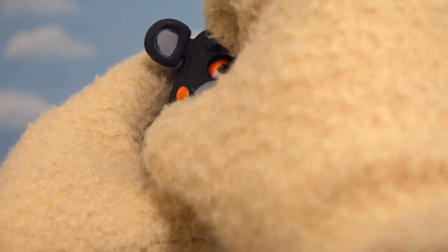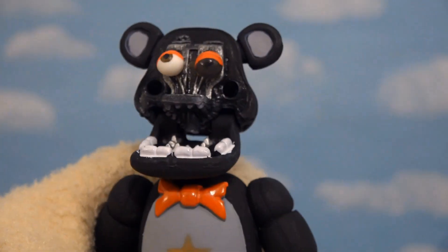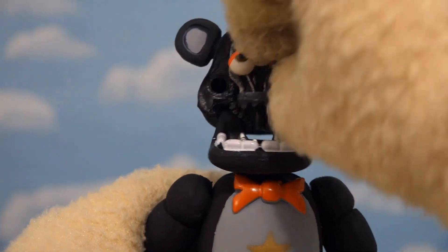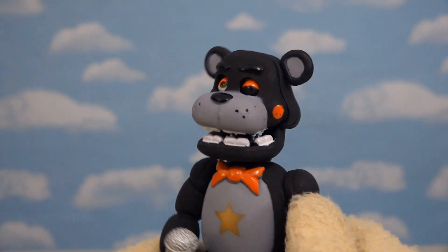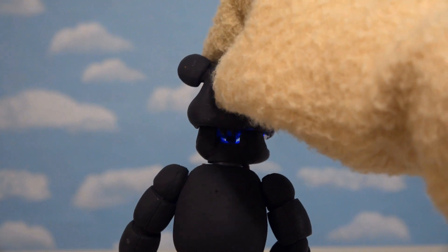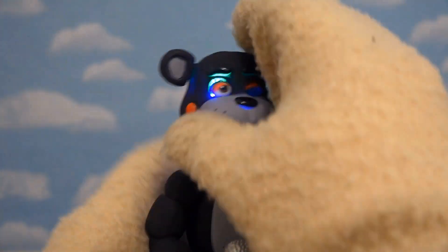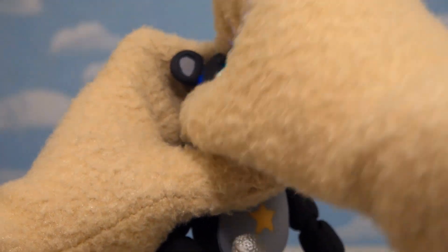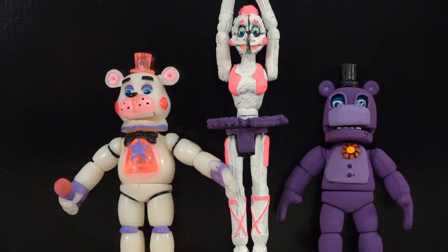Lefty does have a faceplate, and taking that off reveals little eyeballs popping out — love it! Turning him around and pressing the button makes his face light up. It looks awesome without the faceplate on too. So we now have three bootlegs here — some characters we know and others we don't.